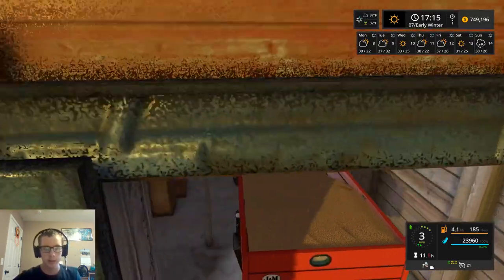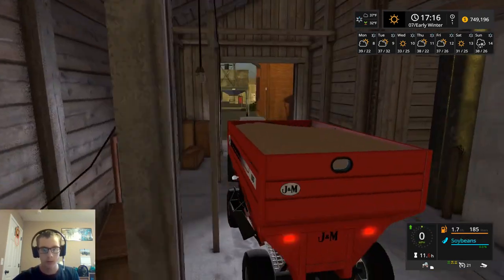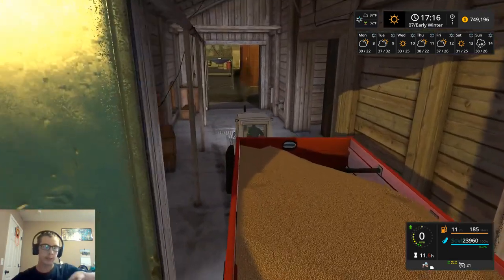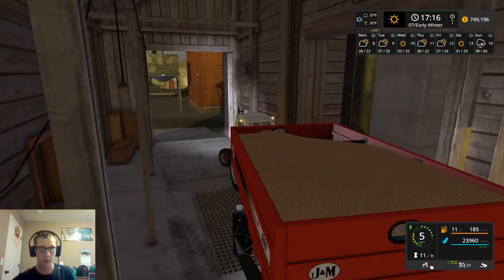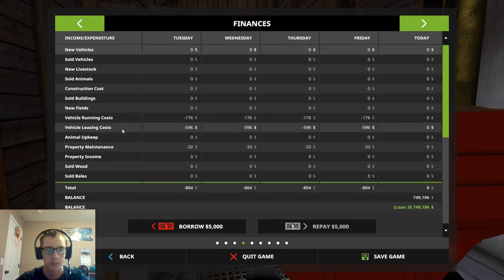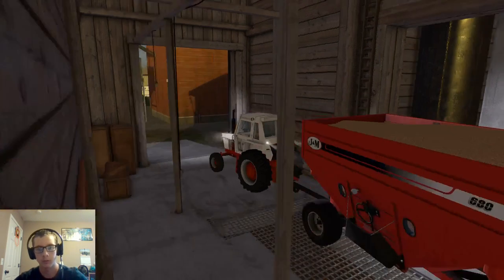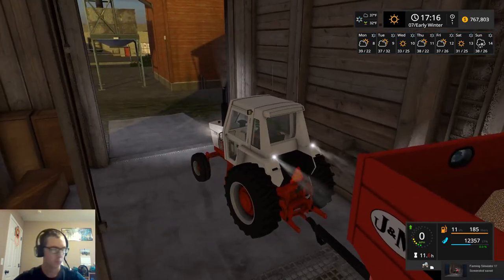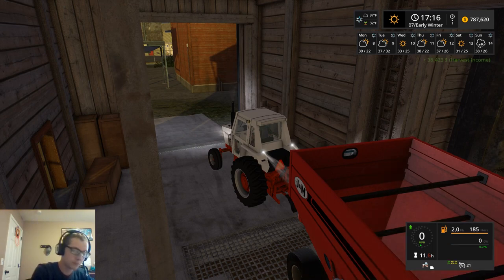Let's get into the sell point here — oh, I just totally turned this thing over the wrong way. The gate is on the left side, not the right side, like I was thinking for whatever reason. Let's check our finances and see if we have any harvest income today — nope. Okay. $38,423 for our first load.